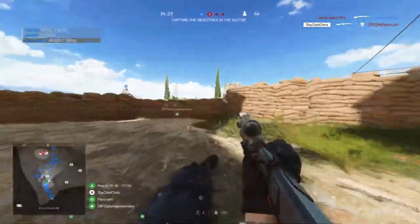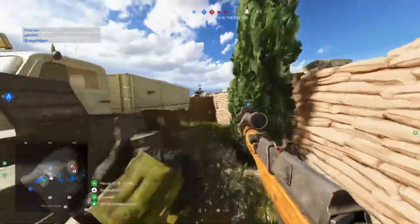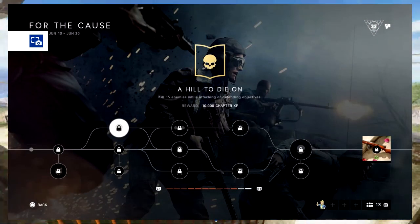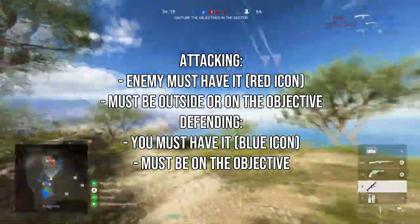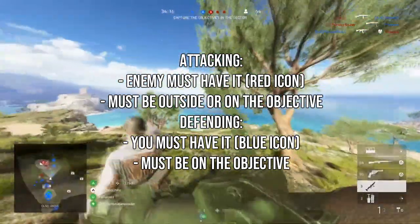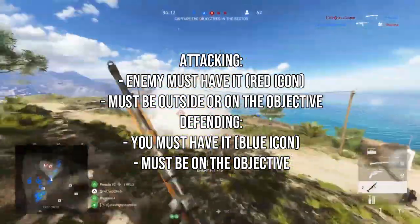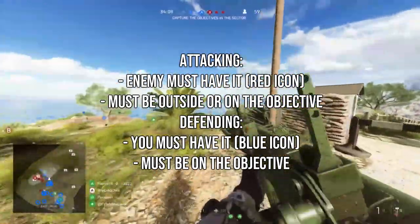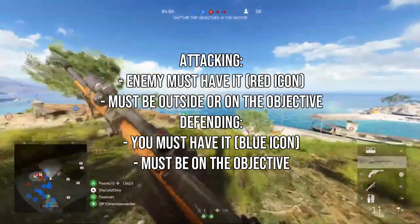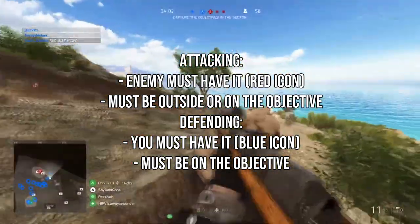Instead of three paths, you have two to take. With the top assignment, it requires you to kill 15 enemies while attacking or defending objectives. For attacking, the enemy must have it — it'll have a red icon on the flag — and you have to stand outside or be on the objective for kills to count. For defending, it has to be yours, so it'll have a blue icon, and you have to be on the objective for the kills to count.